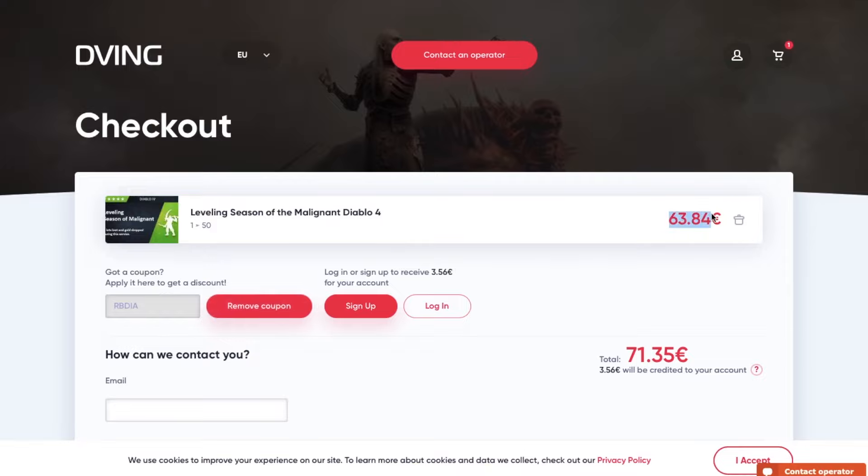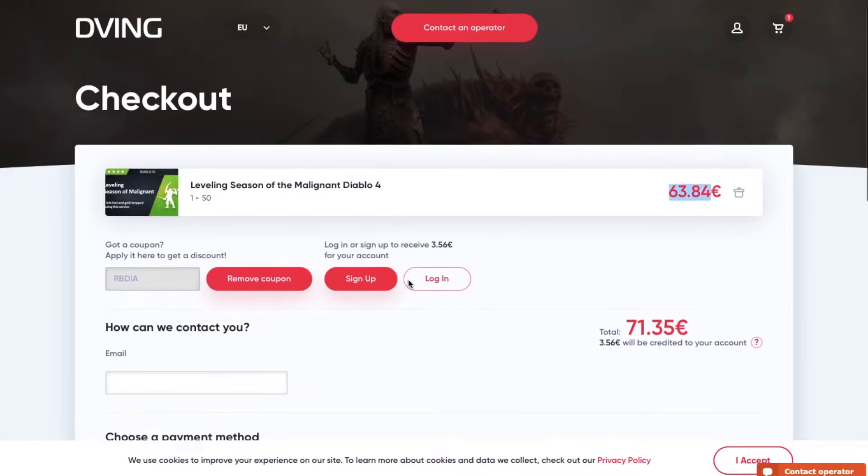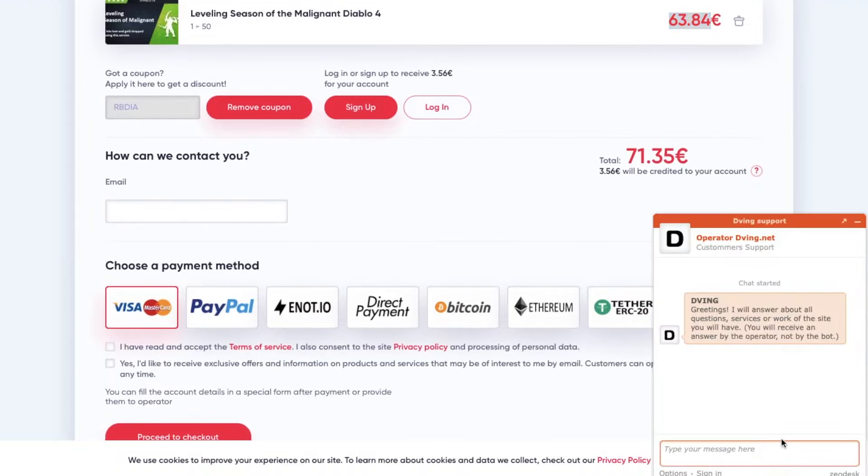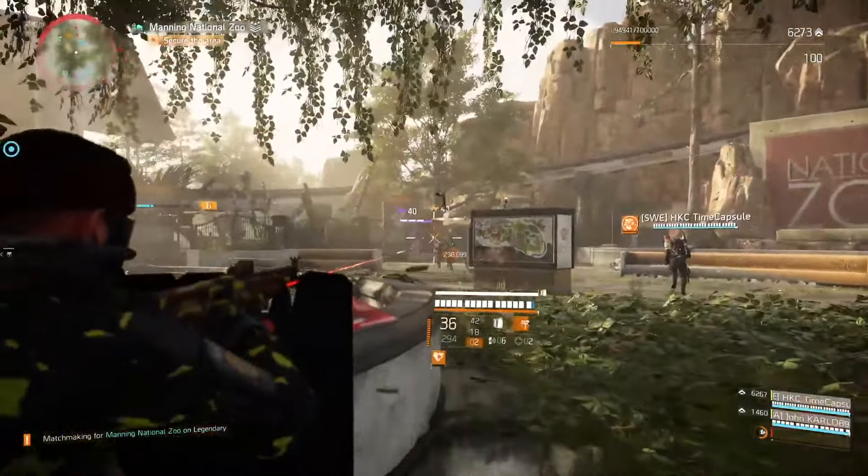Everything happens through account sharing. This service has been working for many many years and they have tons of customer reviews — you can check everything by yourself. With my promo code RBDIA you will have 15% discount on all services. If you have any questions, don't hesitate, drop your comment down below or contact the operator and the rest will be history.